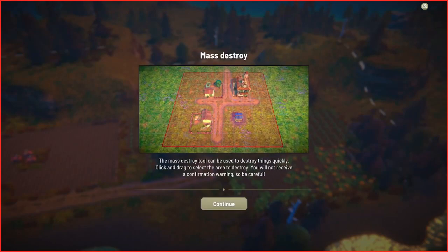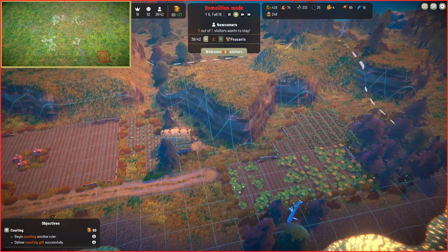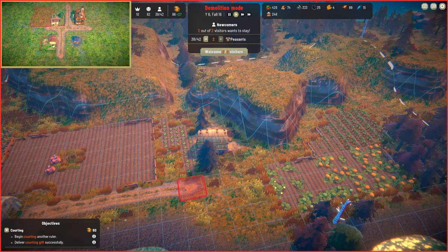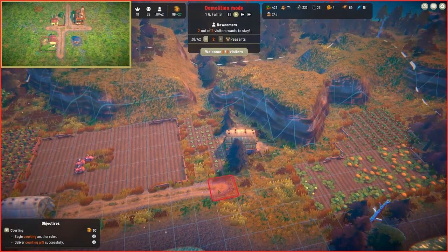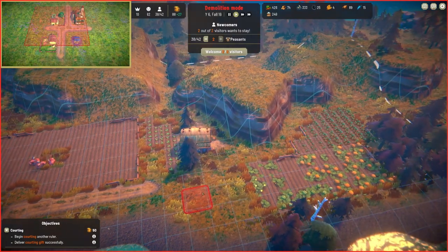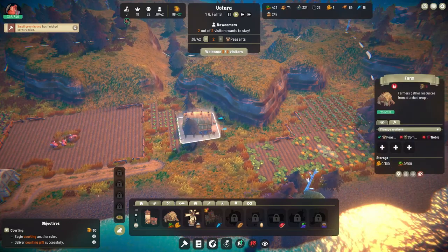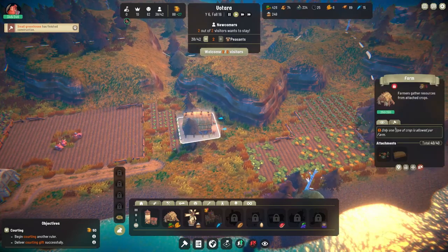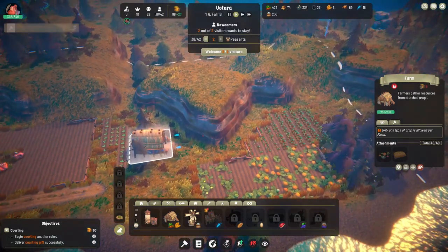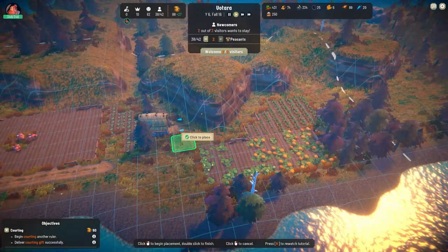All I want to do is demolish this and possibly there. Then what I want to do is click on this farmhouse and see if I can put any more — no, I still can't. Maybe because it hasn't got a road to it. Too close to the hill.